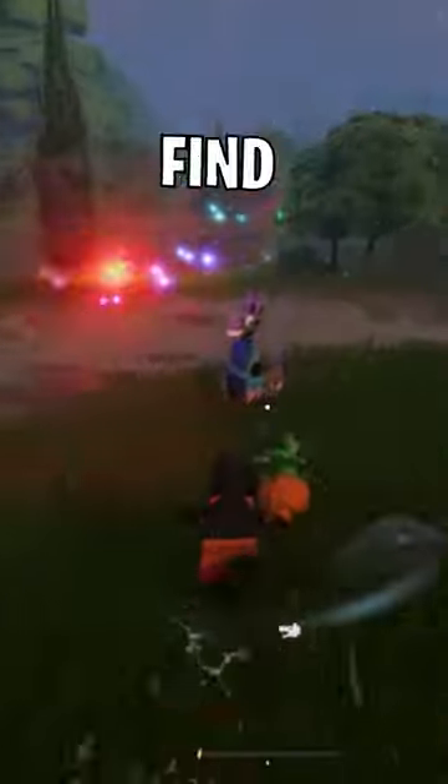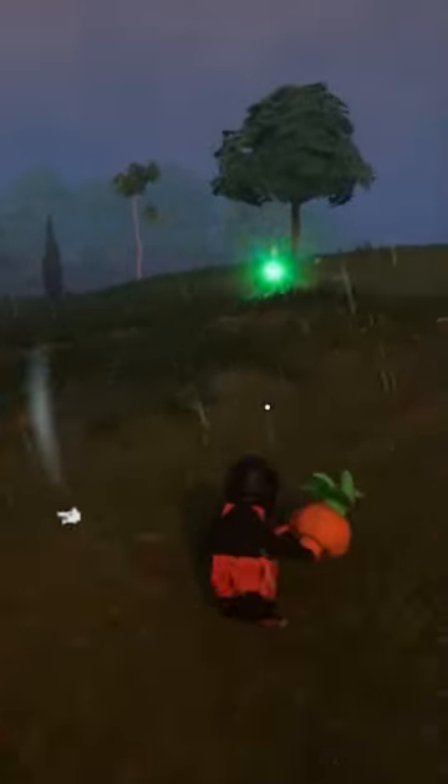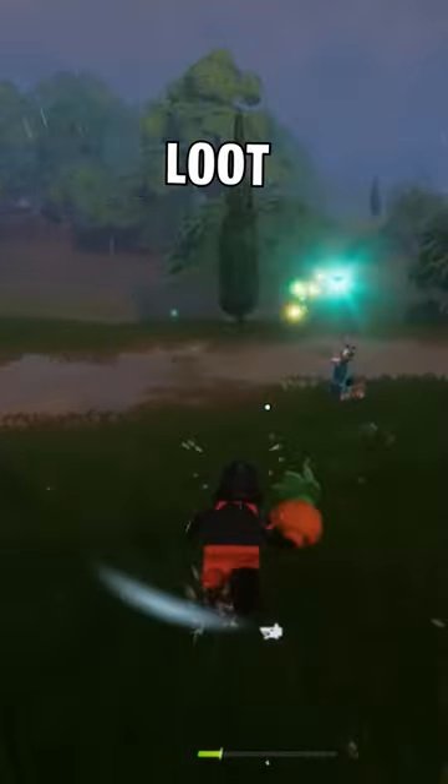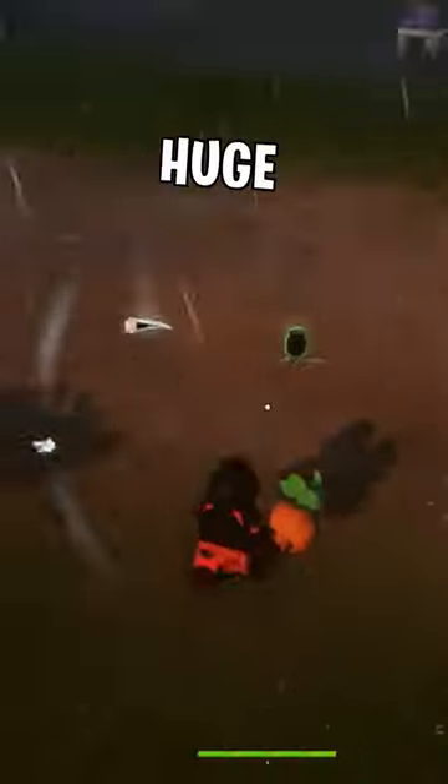LEGO Fortnite's hidden loot llamas are easy to find with the help of this sprite. While gathering resources around your base, if you notice one of these sprites pop up, be sure to follow it to the location of a loot llama that will give you a huge boost in loot.